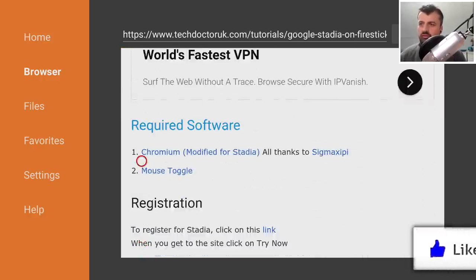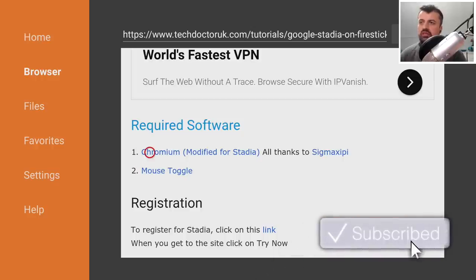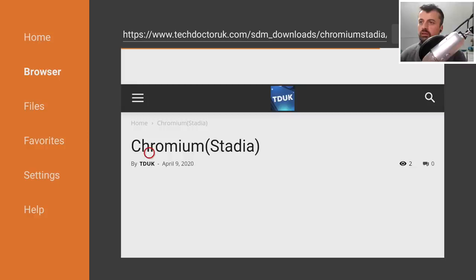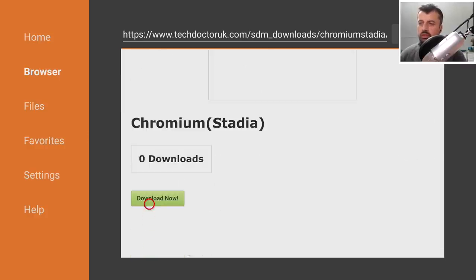Open up the tutorial and you'll see two links for the required software. The first is a specially modified version of Chromium which gives you support for game controllers - Xbox One and PS4 controllers are all supported. The second is Mouse Toggle, which you'll need because initially you have to use a virtual mouse to select options. Big thanks to sigmaxcp who created this specially modified Chromium build.